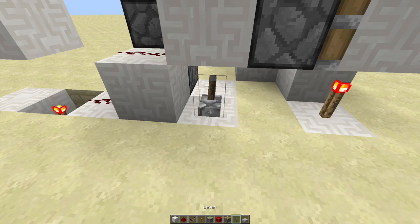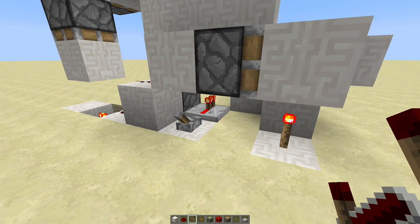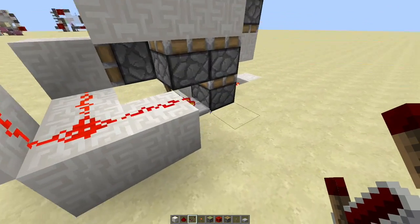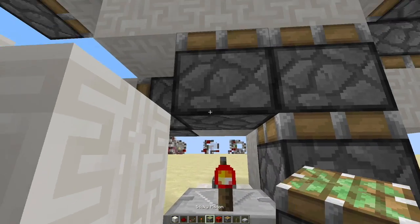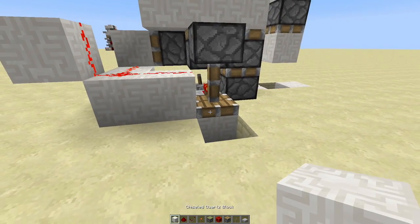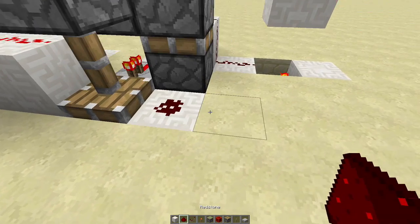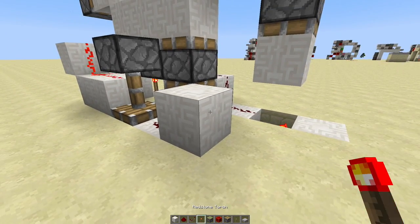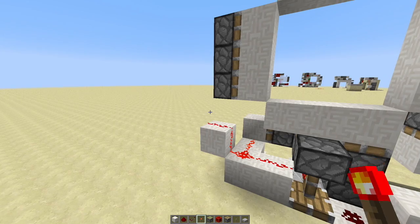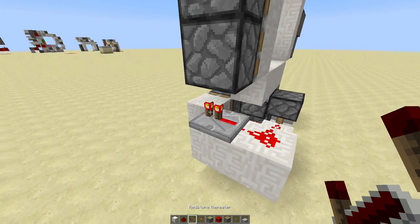Come back around to the front and cut out these two blocks. Go ahead and place a lever on this — flipped on — and then a repeater in front. Then go around to the back once again, cut out these two blocks, step down into this ditch and place a sticky piston facing downwards with a block in front. So when this piston is depowered it's going to power this redstone right here, which is going to go over into this block with a torch on the side.